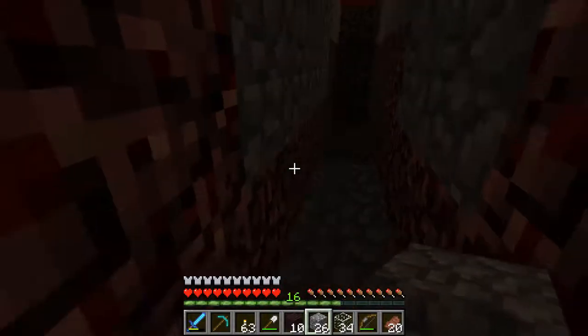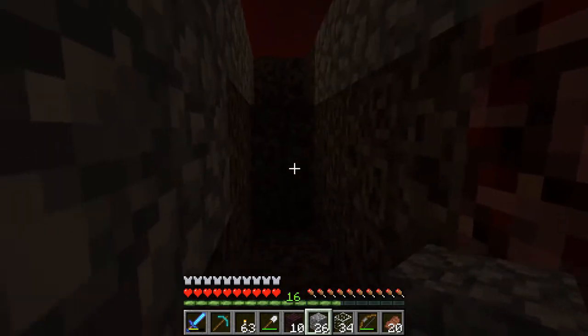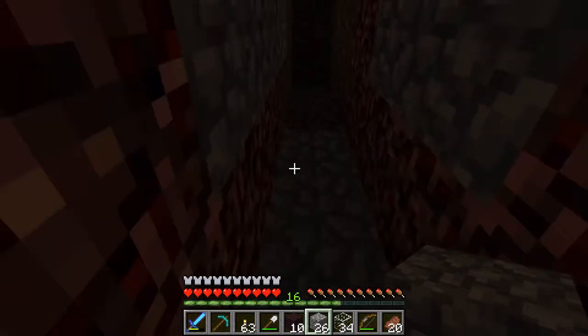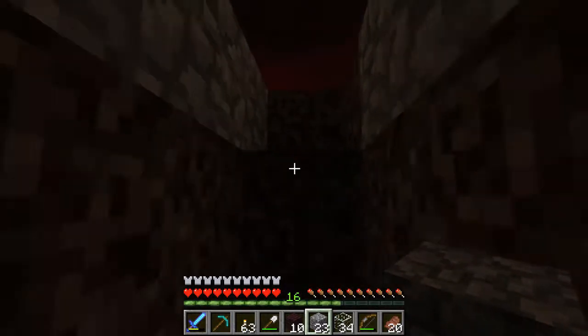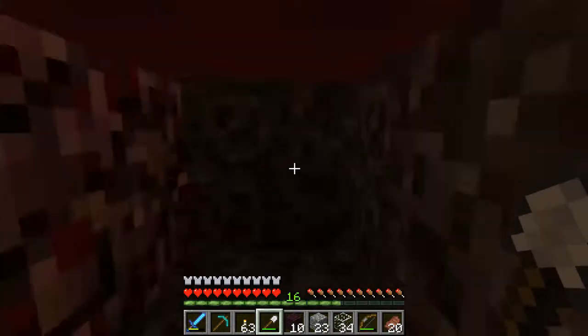The first thing we want to do is hit F3 and note the coordinates of our base — I want to do this when I'm standing over there in my base of course. I wrote those down on an index card. My Nether base is located at X negative 19, Y 32, Z 5. I have that written down on a separate sheet of paper so I know where I'm at and where my base is at all times.